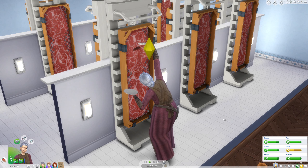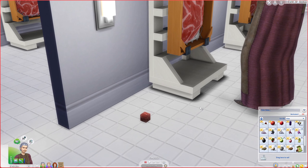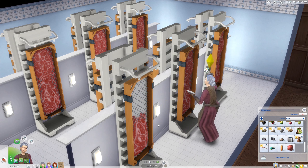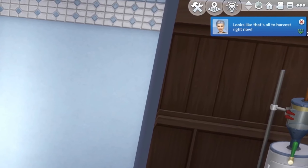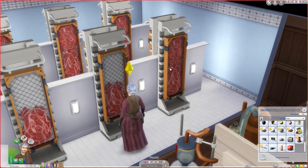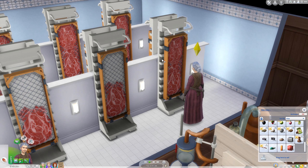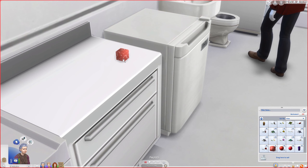Oh, that looks... disturbing. And they are supposed to eat those meat cubes. Harvest all of them. Looks like that's all to harvest right now. What did I expect? It is a miracle that this garden is still functioning. So we collected twelve pieces of meat that look like raw cubes of flesh.